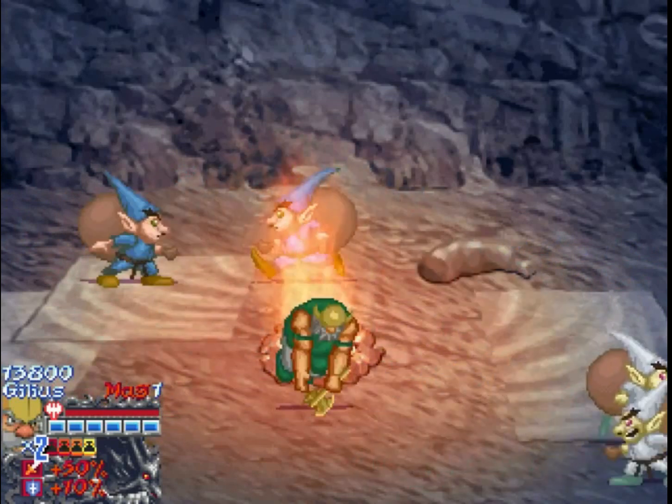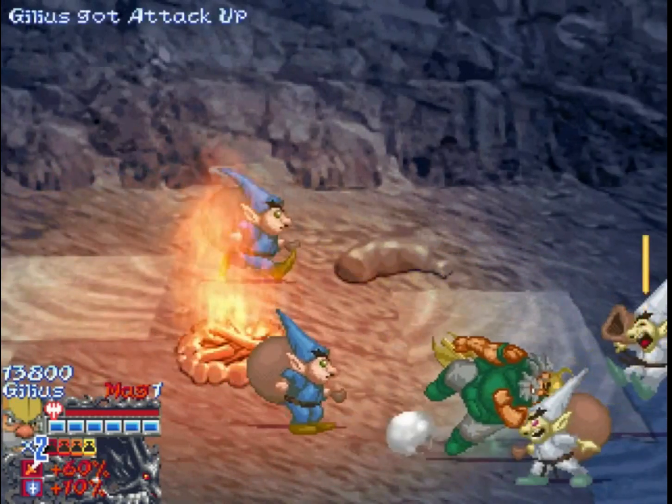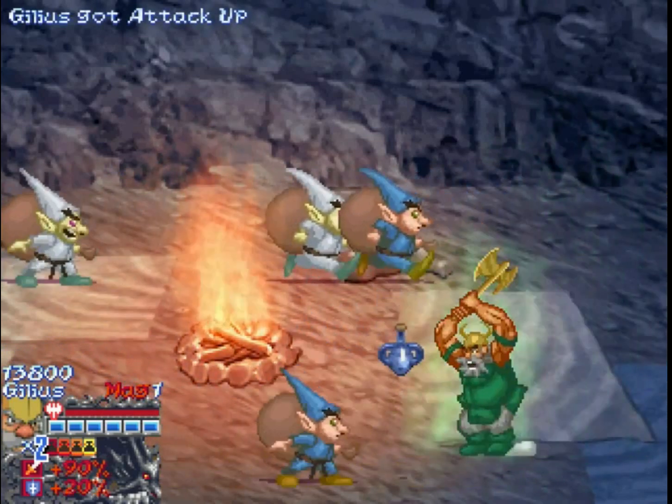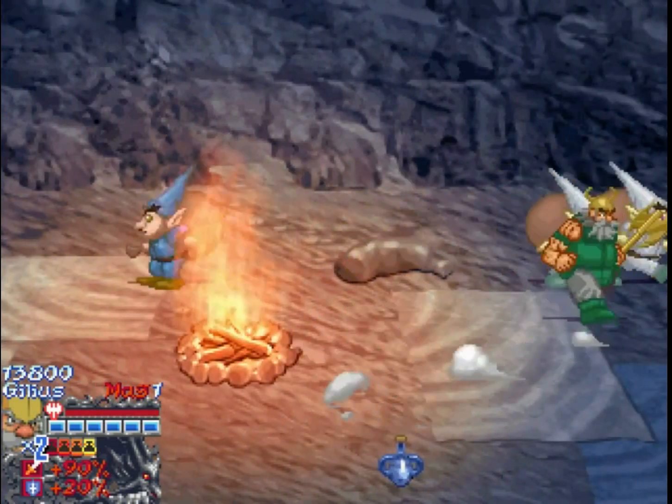With Gilius, we want all stats all the time, because he's already super durable — he's the character with the most health. We want all of those stats. Make him invincible.